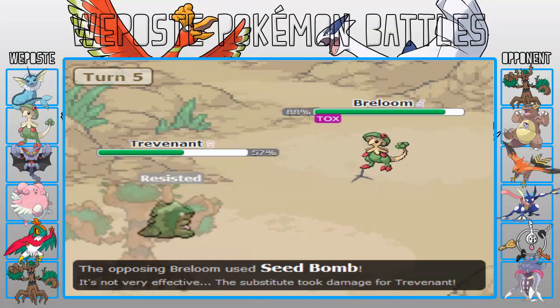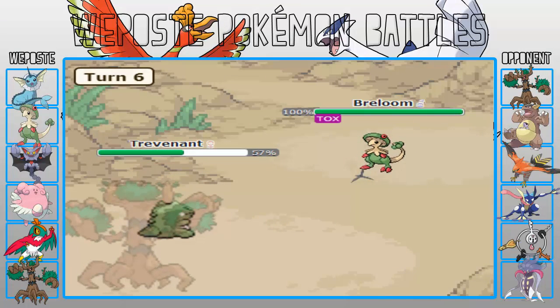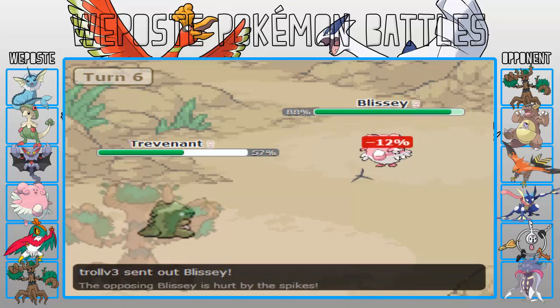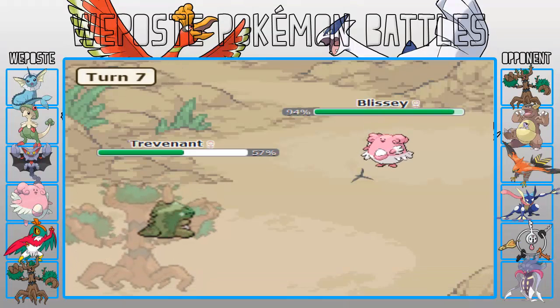That's why I brought in Breloom, but then I'm thinking I have nothing to hit it with, so that was kind of dumb. Here he uses Phantom Force, which I had to go look up. It turns out it's just like Sky Attack — it goes through Protect and Substitute.